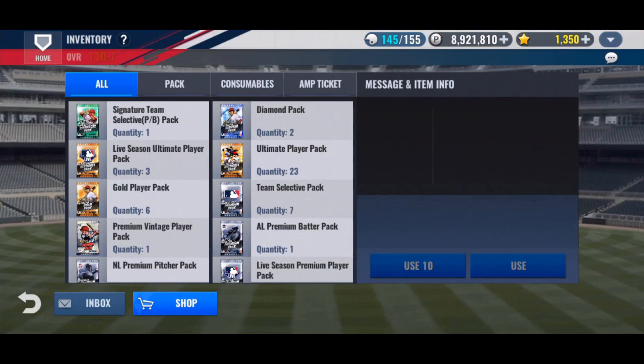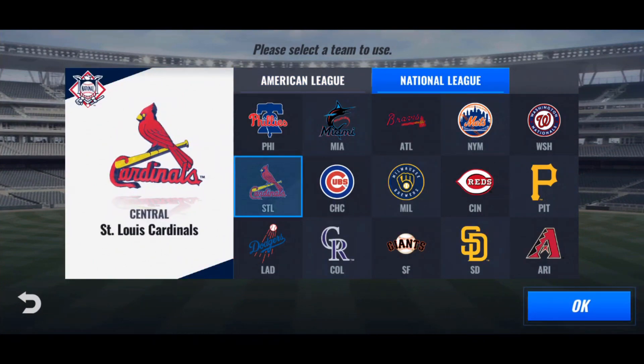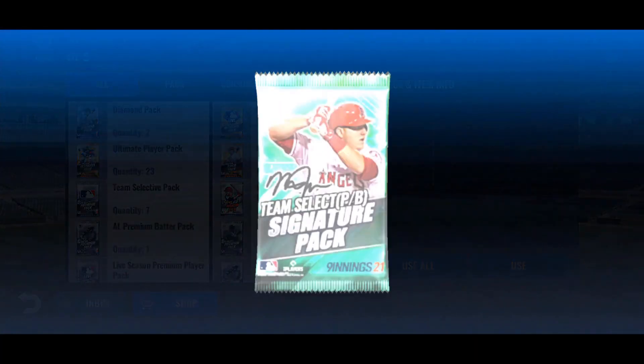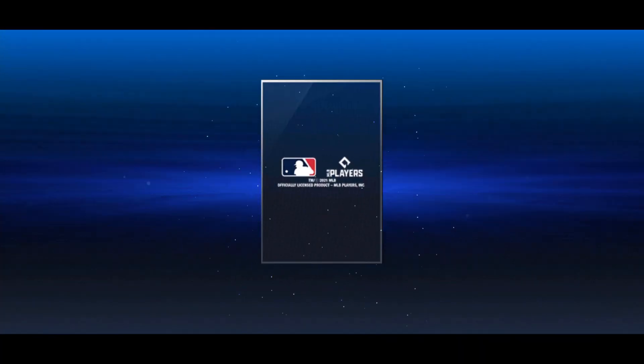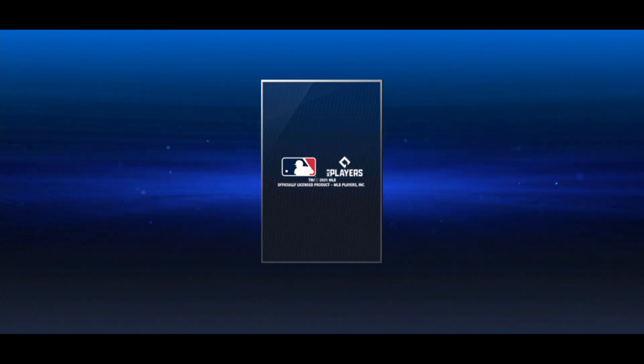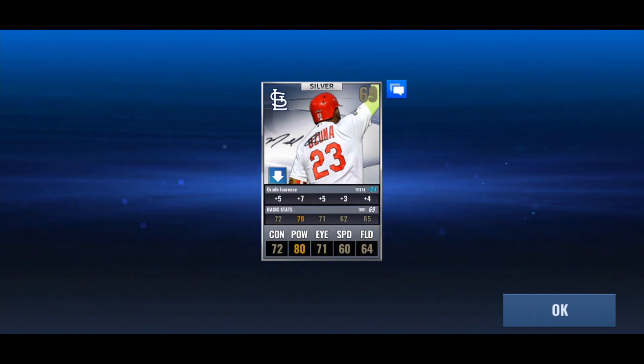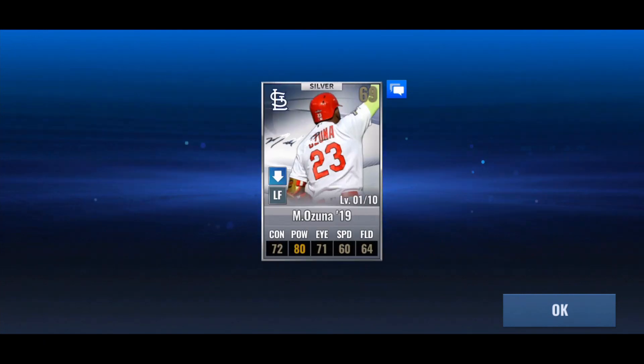Let's get the SIG pack opened. First, National League Cardinals — batter for sure. See what we get. Low speed and field, high power. This is looking like it might be a Matt Carpenter, which would bum me out. But maybe it's a Paul DeYoung. The eye is too high — it's definitely a Matt Carpenter. No, it's Ozuna '19! That's so good. Okay, that's one of the ones I needed. That is one of the ones I needed. That is one of the better Cardinals outfielders. Perfect.